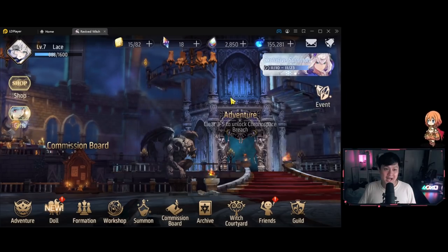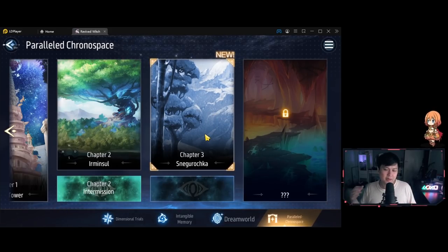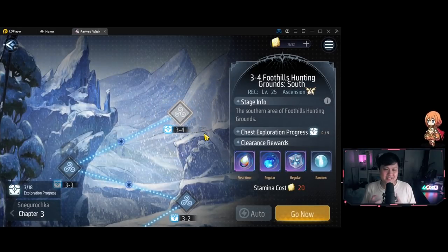Tip number two: starting from about chapter three onwards, you can actually skip mobs. I can't show you because I'm out of stamina, but when you go into a map, the space between monsters and the treasure chest makes it very feasible to bypass them. When you skip mobs, you get a partial stamina refund. For example, if a stage originally costs 20 stamina and you skip three or four mobs, the actual cost drops to around 13 or 14.